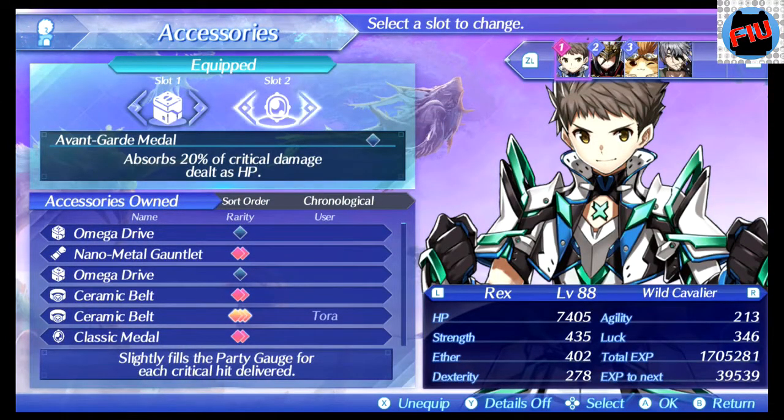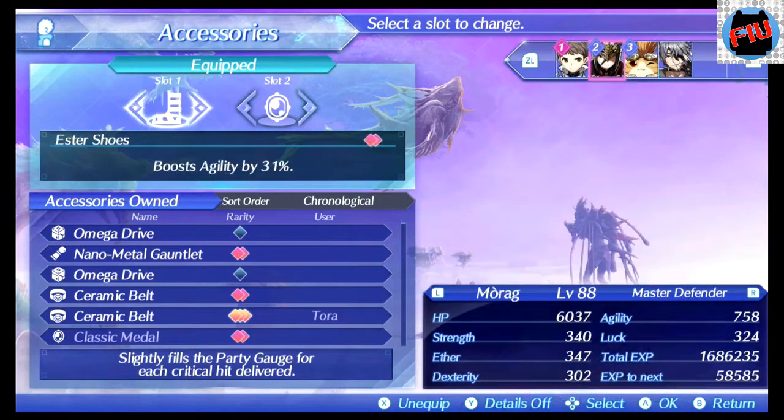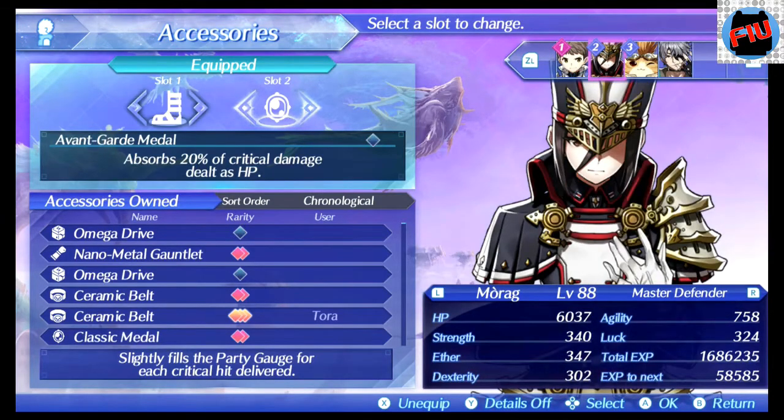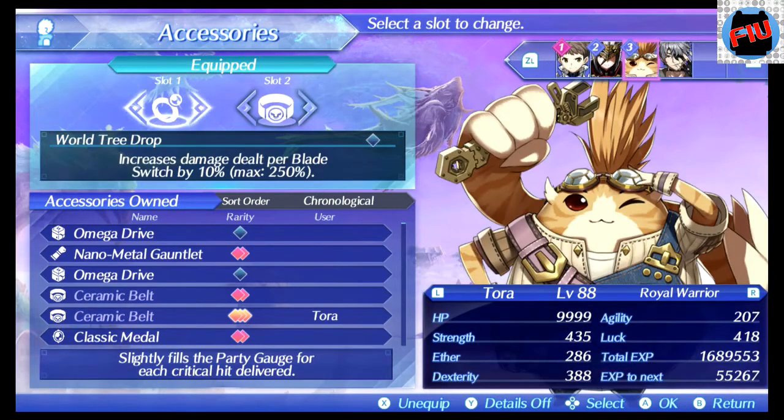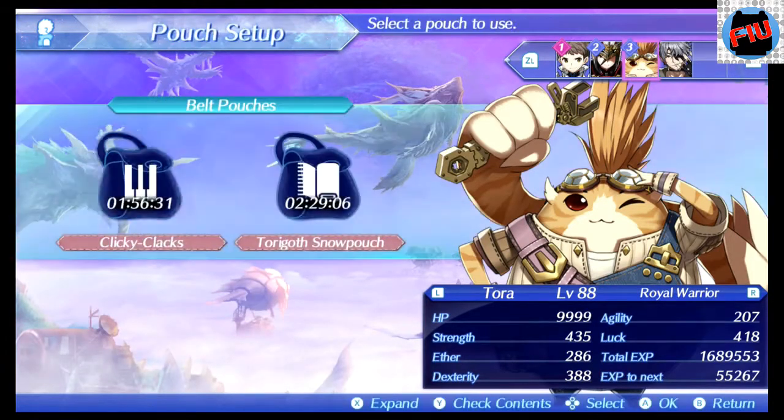Against any driver-type enemy, you really want Auto-Balancer because you want to get through his blocking — he will block a lot. But with Auto-Balancer he cannot stop you from attacking, and that's why I like Auto-Balancer.